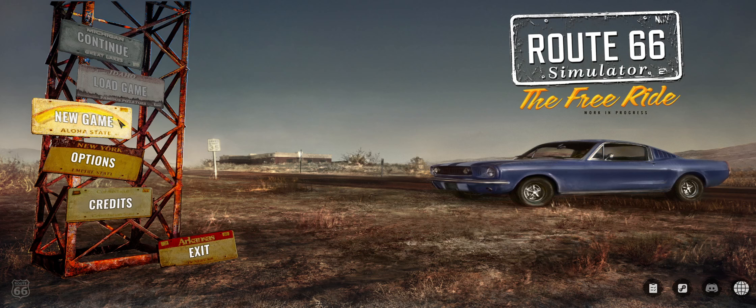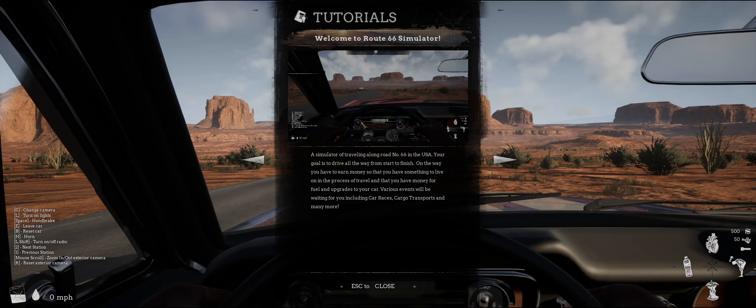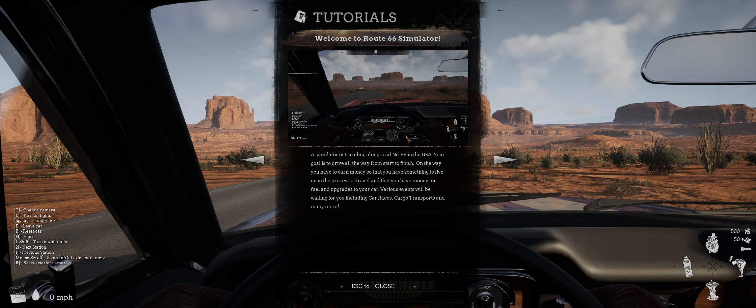Thank you guys for watching. Here we go - it loads pretty fast at least. Simulator: traveling along road number 66 in USA. Your goal is to drive all the way from start to finish. On the way you have to earn money so you have something to live on, money for fuel and upgrades to your car. Various events will be waiting for you including car races, cargo transports, and many more.